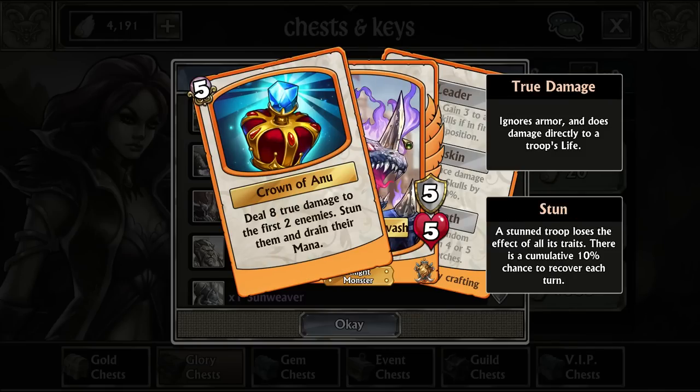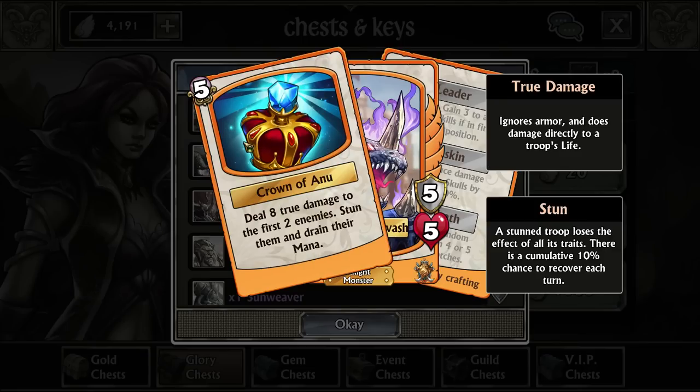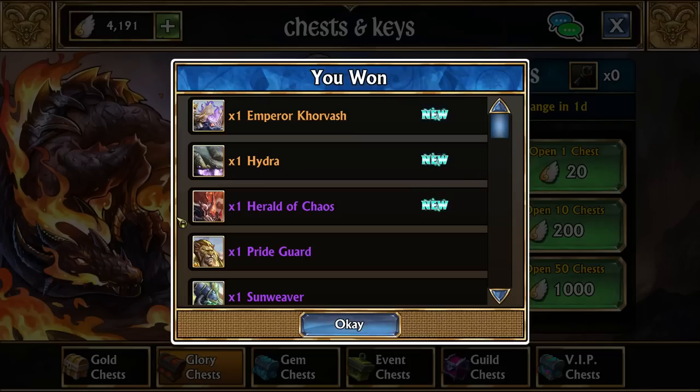Emperor Korvash is basically, if I'm not mistaken, the best brown-blue troop in the entire game to trait. So it's pretty lucky that we ended up getting him. He deals true damage to the first two enemies, stuns them, and drains all of their mana — very, very powerful. The only downside is stun — we don't really use that much earlier on in the game. Stun only prevents anyone you stun on the enemy team from being able to use their traits. Since we haven't really gotten into traits or started traiting anything yet, we won't really be able to utilize that.